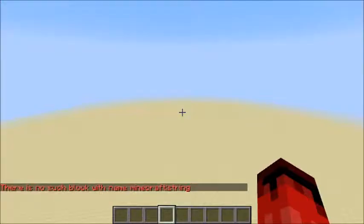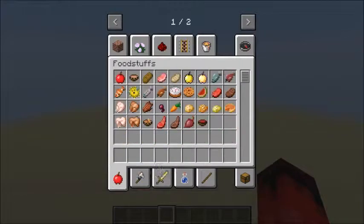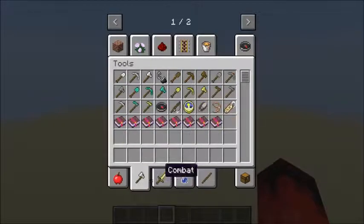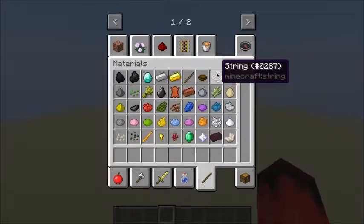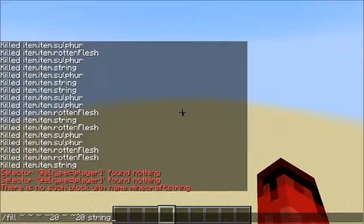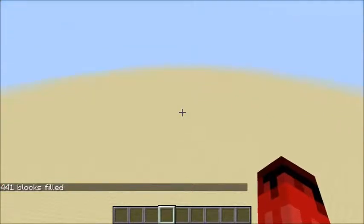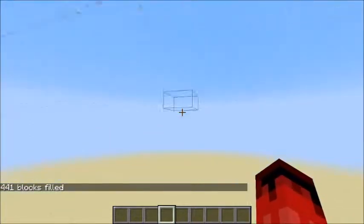I don't know what the block ID of string is, so I'm going to have to quickly look that up. It's called tripwire - I guess that makes sense, since tripwire hooks, tripwire. Anyway, what I want to do now is fill the same region on top of this with carpet.